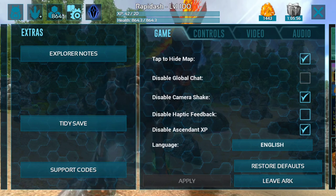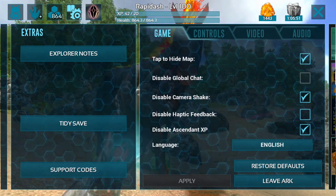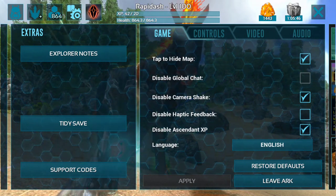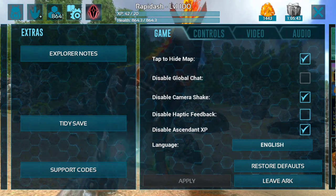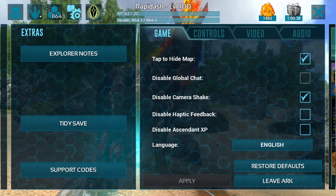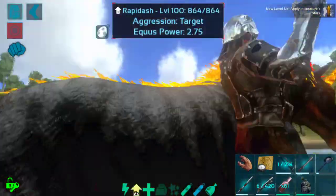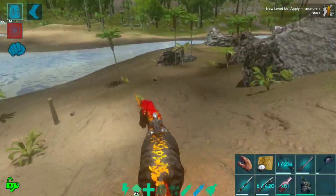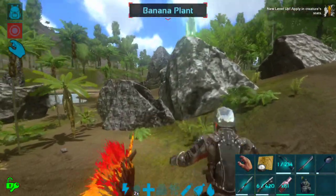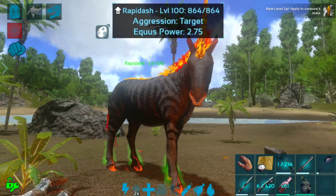Basically, the ascendant creature unlock is a feature you can access in your options under Game. There's an option called 'Disable Ascendant XP' — because this is my normal single player save I usually keep that disabled, as it allows your creatures to level up infinitely as many times as you can gain the XP for. I'm going to turn that off today so we can do an ascendant series on this guy. There's a limit of like 2 billion XP, about 8,550 levels.